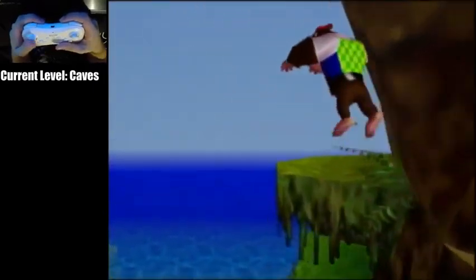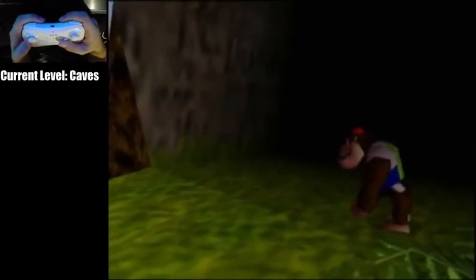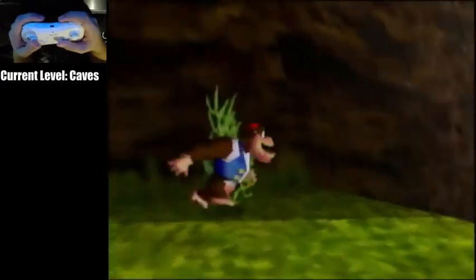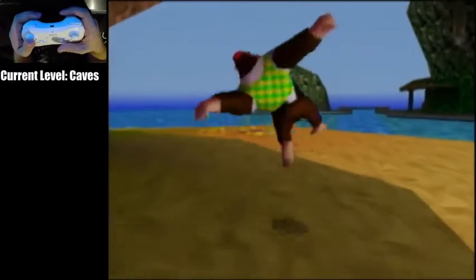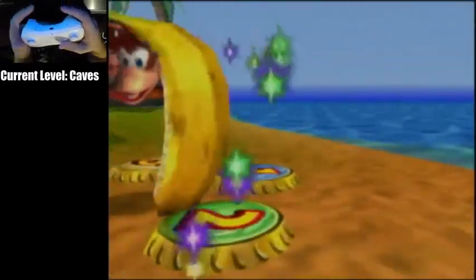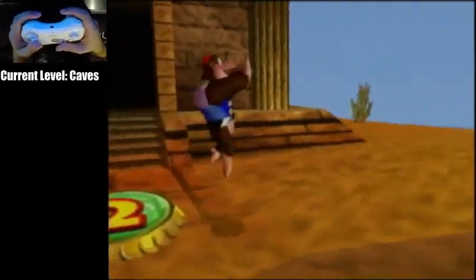Come over here — this jump can be kind of tricky. You're going to jump out and then jam your control stick upright and do an aerial attack. I just walked off so I can demonstrate it again. If you miss it, you'll come down here — just take Warp 2 back up and try again. It's not that big of a deal.